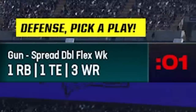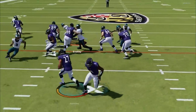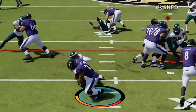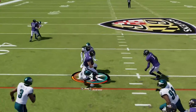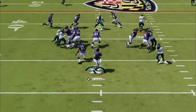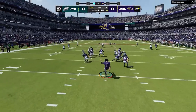On the first play, I get an auto-selected defense from a random nickel package and my opponent runs for almost nine yards. On the next play I get to select my 3-4 defense and we shut his run down — he doesn't even gain a yard. On third and one he tries to run again but we push him back to a fourth and four that he goes for. I switch to my cover 4 version and we get an instant sack, then end the drive with another sack forcing him to punt away.